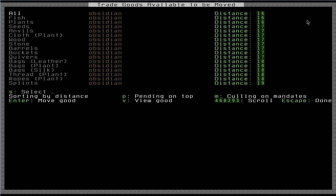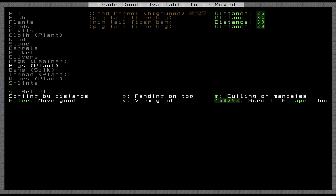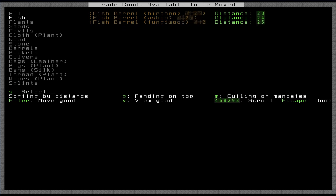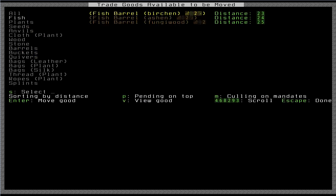Now, these are all the different kinds of goods that I have — use your arrow keys to navigate. Is there anything I have a surplus of? Not really. I don't really want to trade any of my bags — those are pretty valuable. I don't really want to trade my thread. I guess I'll trade them some plants and fish. I'll use the right arrow key to come over here. We'll take a fish barrel, for instance. You can even press V to view the good and see what exactly is in this barrel. This has raw mussels in it from the stream nearby. More raw mussels. So basically this is three barrels of raw mussels, and each barrel has three units in it. I'll go ahead and designate these for trade — you press Enter and it will say 'pending', meaning you've marked it for trade.